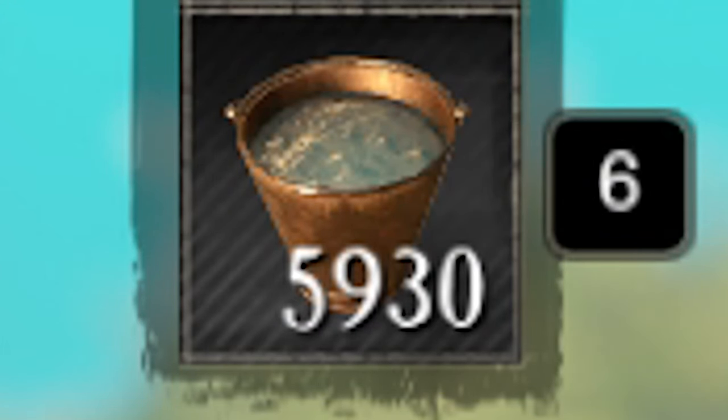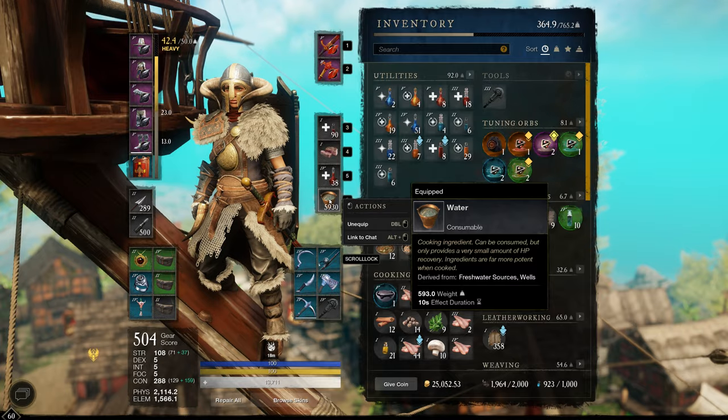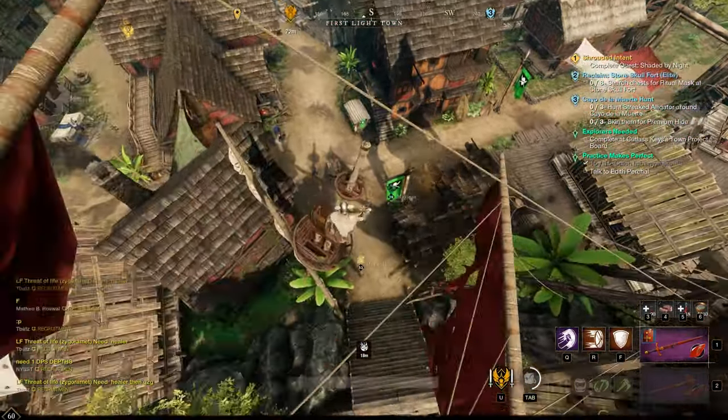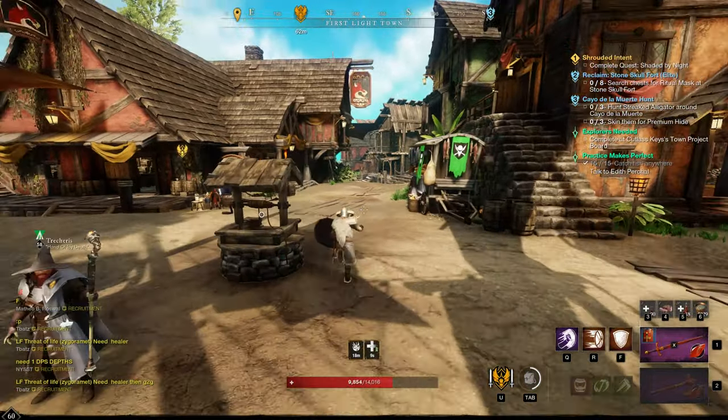Water is incredibly useful and borderline overpowered in New World. You can stack it in your inventory up to 10,000, and as long as you equip it, it won't take up any weight in your inventory. You can use this water as a micro heal over time in combat, in between hits, or just as a quick heal when you need it.